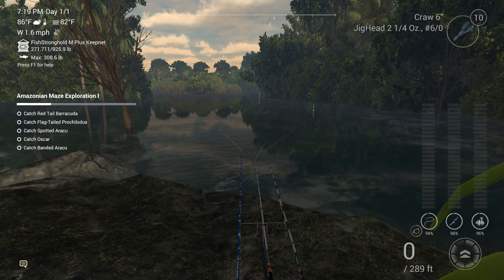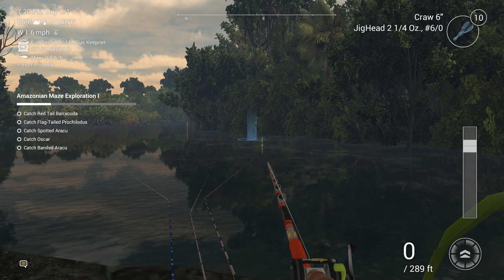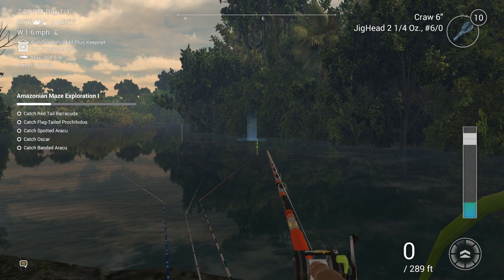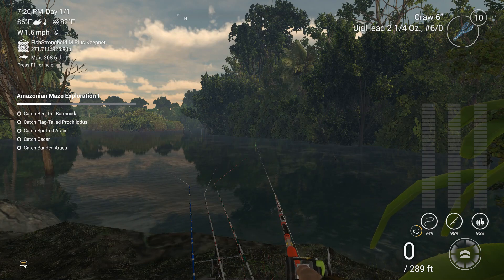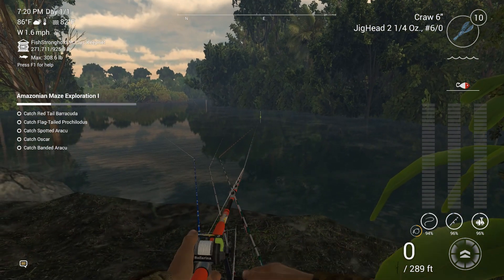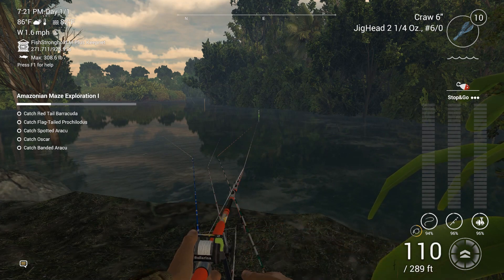We need to catch five species: red tail barracuda, flag tail coculidus, spotted araku, oscar, and banded araku. Since we might run into them, we might as well keep it going — we could get another 10,000 cash. Something is biting over there. We are getting into late evening and the peak is getting bigger, so our chances of catching arapaima are higher.